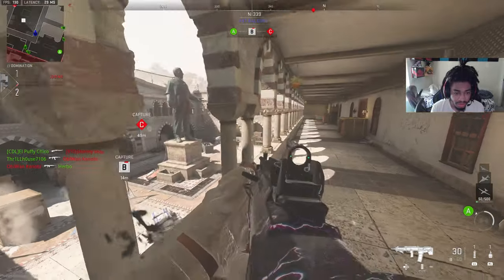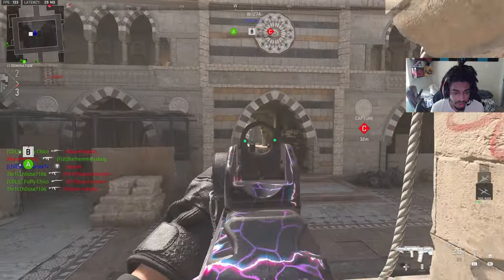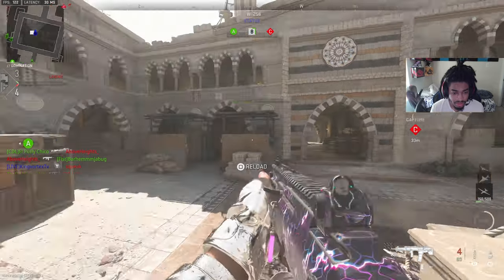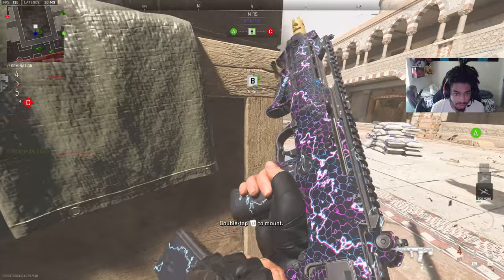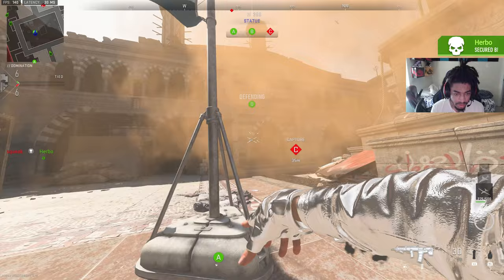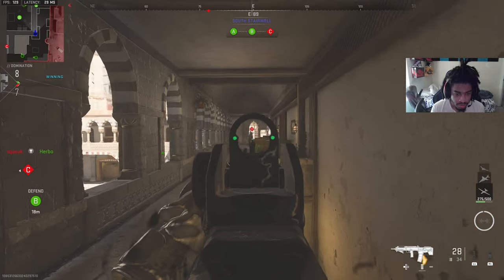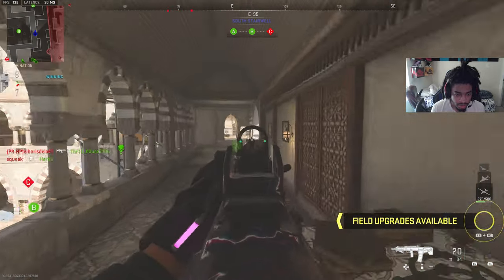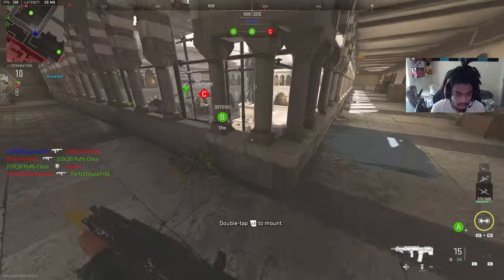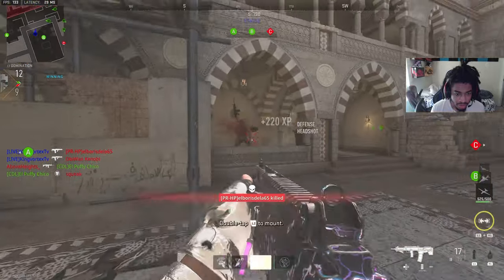Getting B is about to be extremely hard without dying. Alright, we got B — hedgehog stun, we're taking the lead. They really brought back this map from the original Modern Warfare.